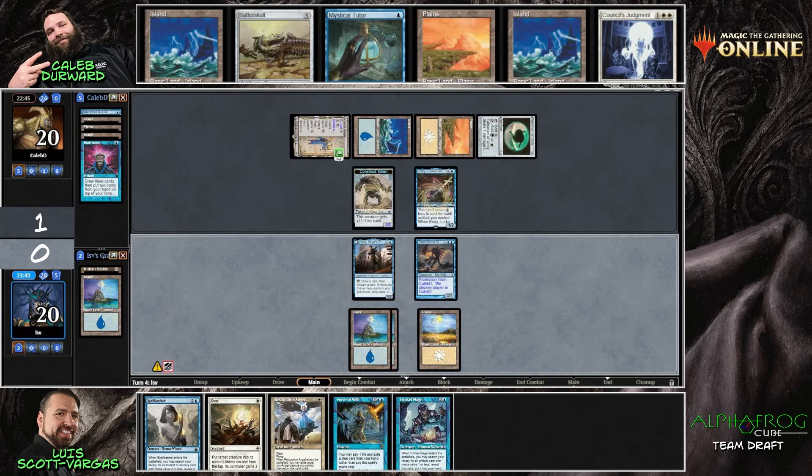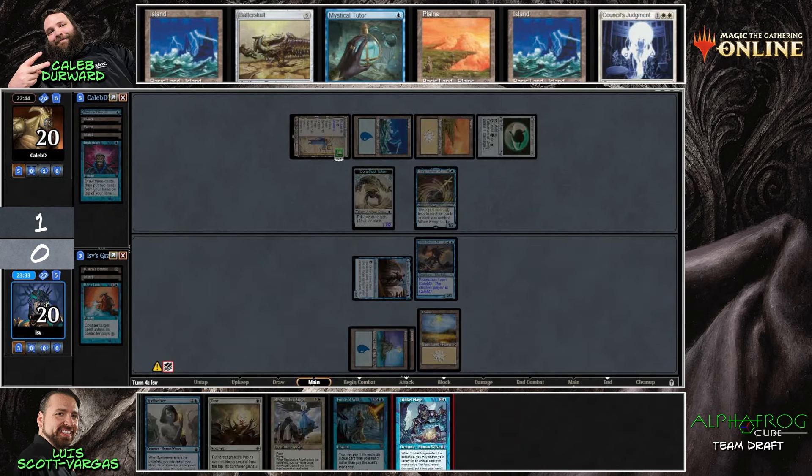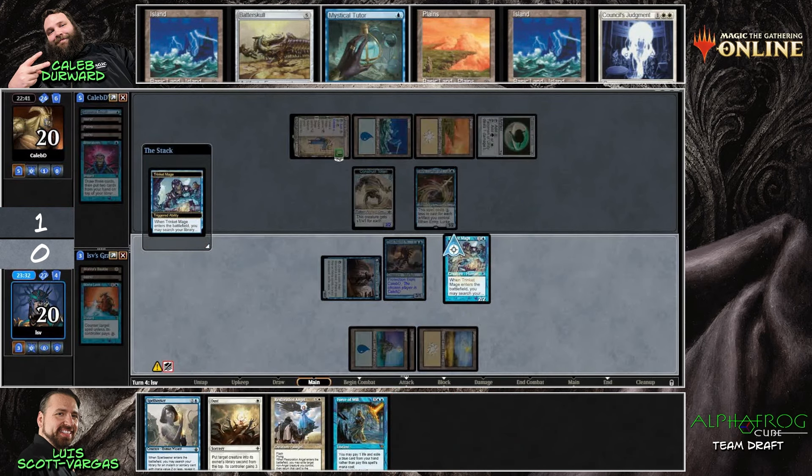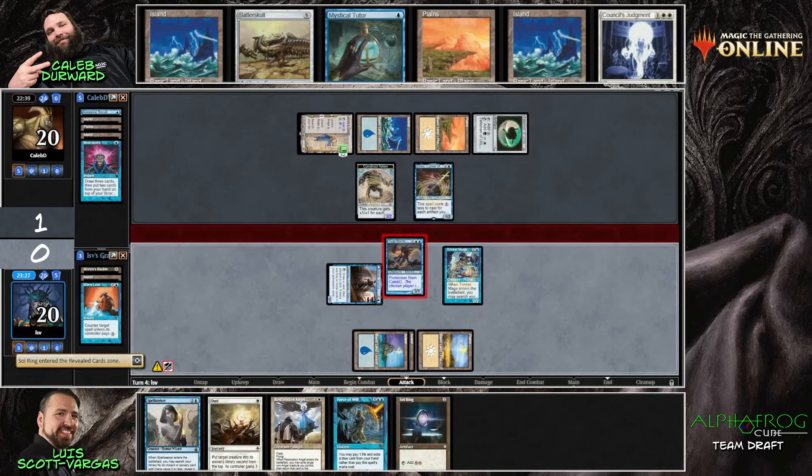Caleb did find Council's Judgment which can answer the True Name Nemesis, so I would expect at some point in the game the players to fight over that spell — maybe Luis tries to Force of Will or Mana Leak the Council's Judgment. Caleb resolved Emry; he has no artifact in the graveyard yet, but keep in mind that Urza's Saga chapter three is ready to pop off.